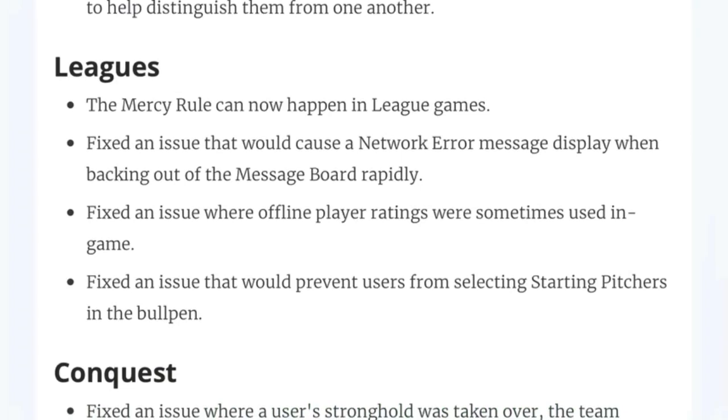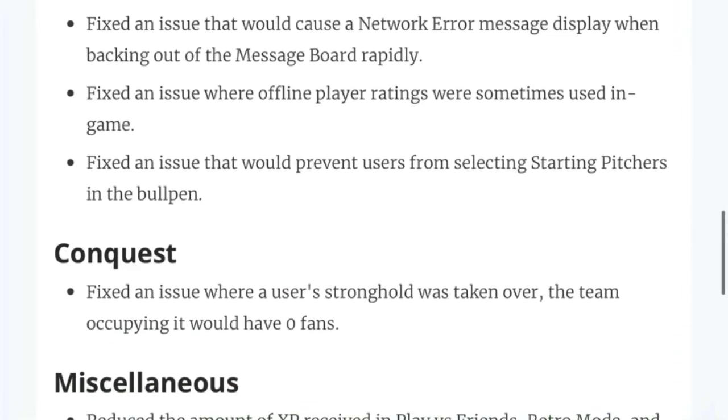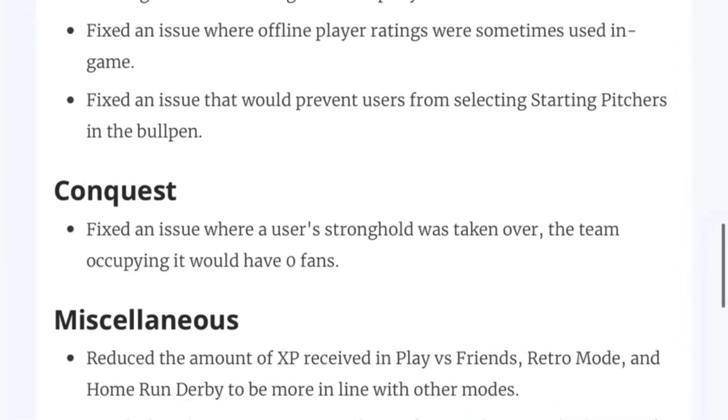Leagues: the Mercy Rule can now happen in league games — I guess that couldn't happen before. Fix an issue that would cause a network error message to display when backing out of the message board rapidly. Fix an issue where offline player ratings were sometimes used in game. And fix an issue that would prevent users from selecting starting pitchers in the bullpen. I don't really play in any leagues, so I don't know if these are major issues or not.